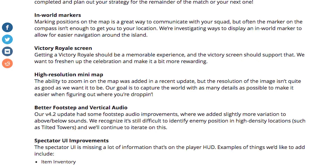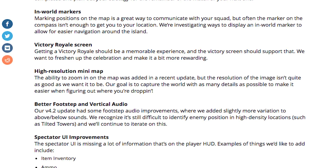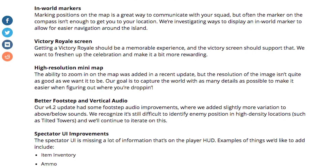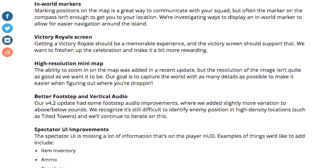Next up, a high-resolution mini-map. The ability to zoom in on the map was added in a recent update, but the resolution of the image isn't quite as good as they want it to be. Their goal is to capture the world with as many details as possible to make it easier when you figure out where you're dropping.